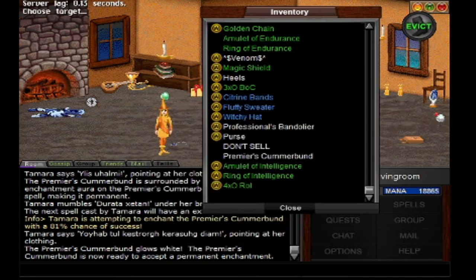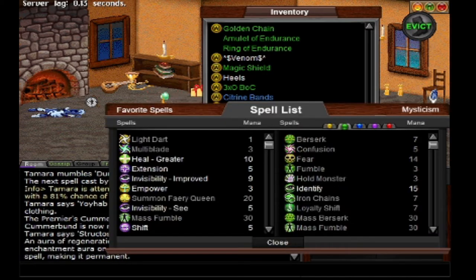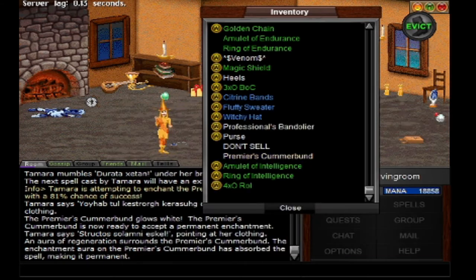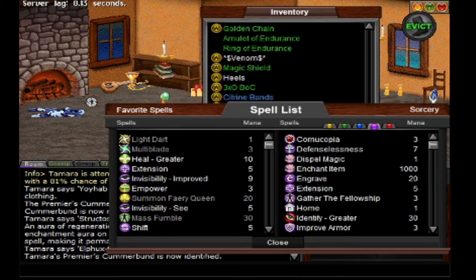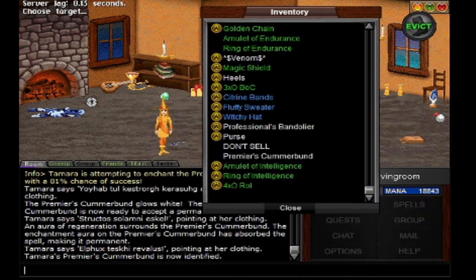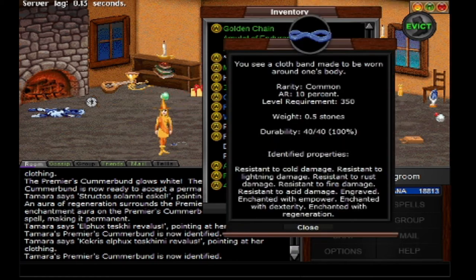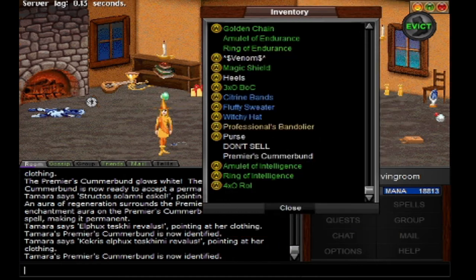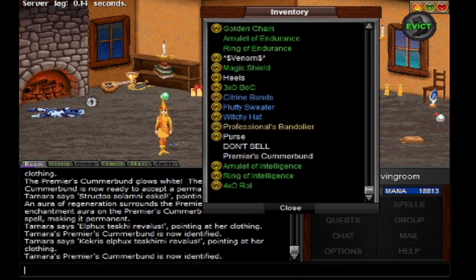We'll do Regen. And then what we are going to do is identify. Now we have to do Greater Identify — I forgot, it doesn't always... Usually when you do Greater Identify, it's better not to try to enchant. So we can take my old one off. I didn't put Dexterity on this.